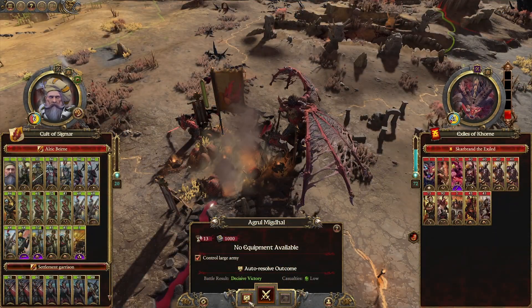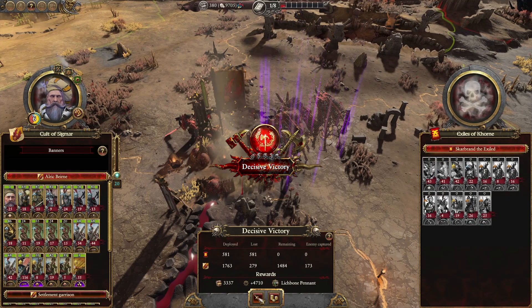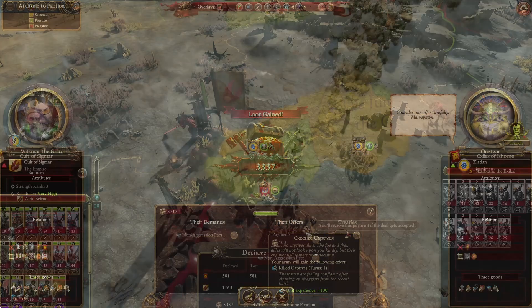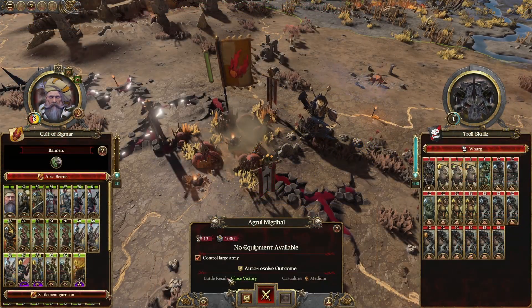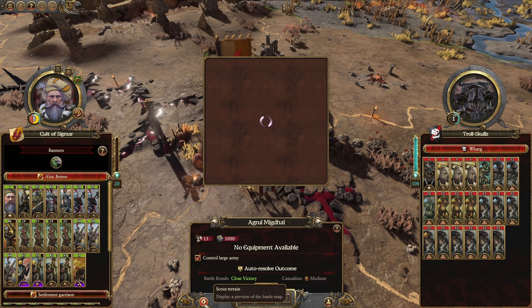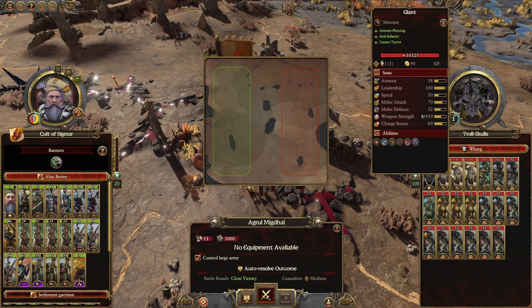Easy victory right here — let's slaughter them. Non-aggression pact with these little men. Look at this battlefield — giants and trolls.